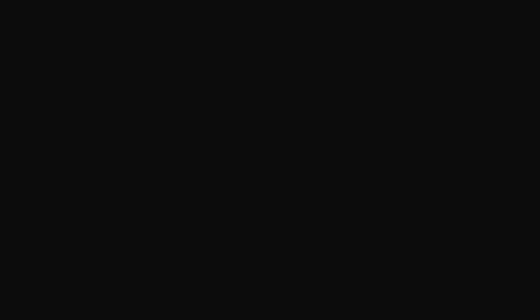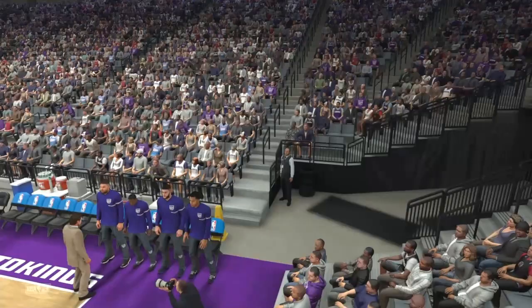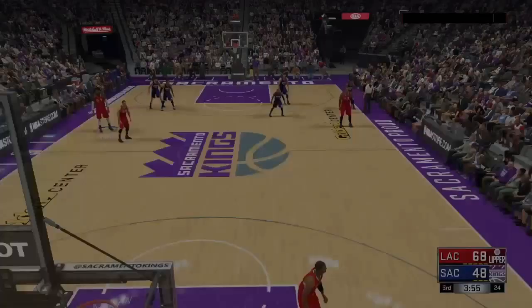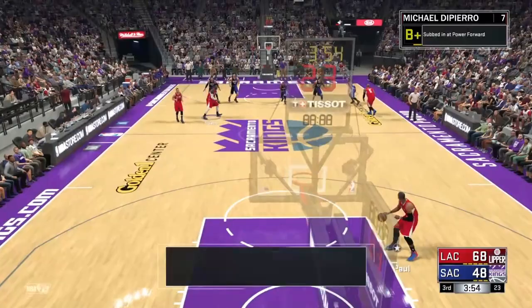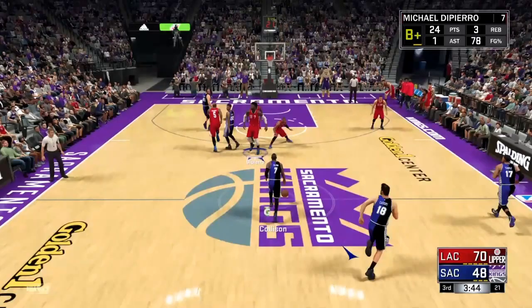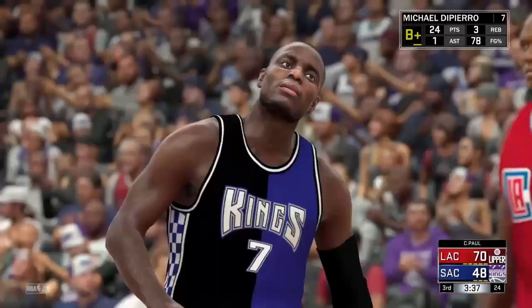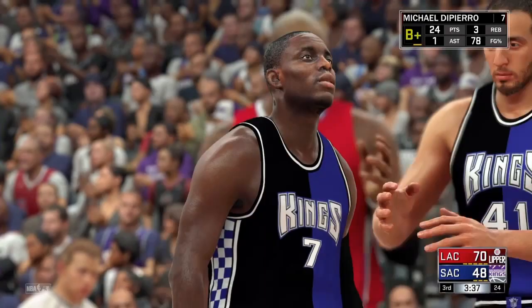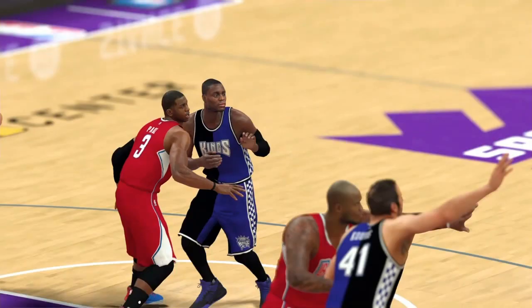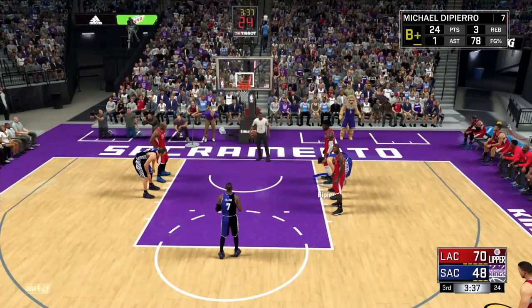The next badge would be Teardropper — most pointless badge for an Athletic Center. It's 100% not worth it, because how many centers do floaters? Would you rather dunk on someone or do a floater? Basically, when you're going toward the basket, you need to get 50 to 100 floaters. While you're running to the basket, flick down on the D-pad but let go of R2. Walk straight with the left joystick, and as you're walking up, go down on the right joystick — it'll do a floater, and you have to complete the bar for it to count.